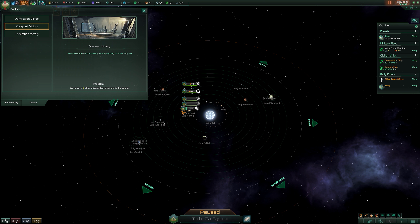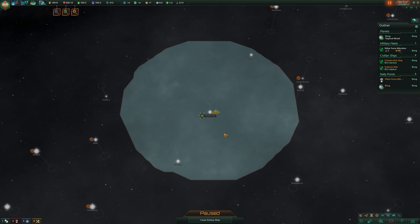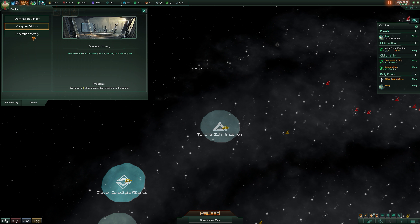Subjugating them is basically a way of controlling their empire. You can see here they have different opinions and you have relative power. Relative power is equal to fleet power, naval capacity, and technology level. The way that you're going to overpower them is either by having bigger fleets, a bigger naval capacity, or having superior technology. This is going to lead to a different type of playstyle than just the standard domination victory.